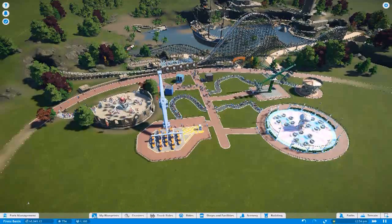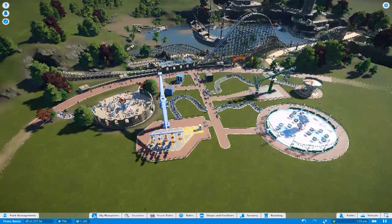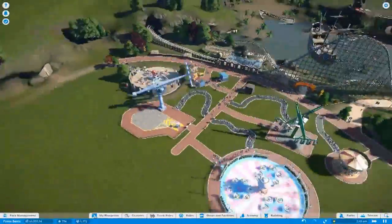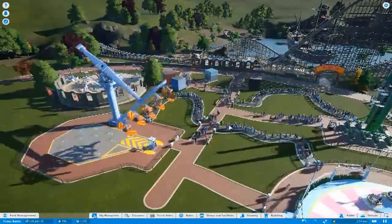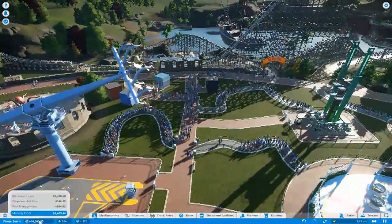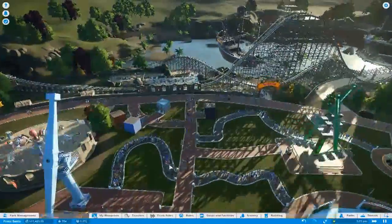I mean I could go to the sandbox mode and just not worry too much about the money and spend all I want and create a park that looks amazing. But no — I want to create a park that's gonna work, that is gonna make a sufficient amount of money. Look at the lines though — wow. They're easily gonna hit 15. Look at the money. This park works so well. It's crazy.